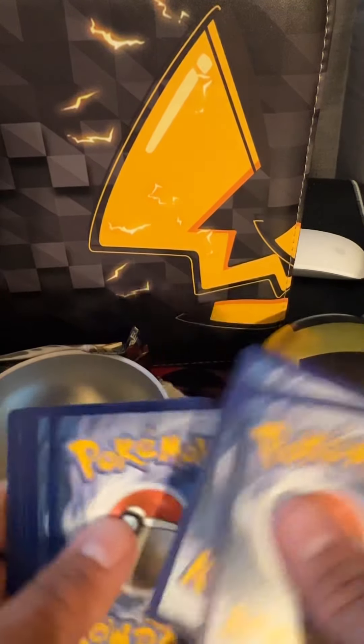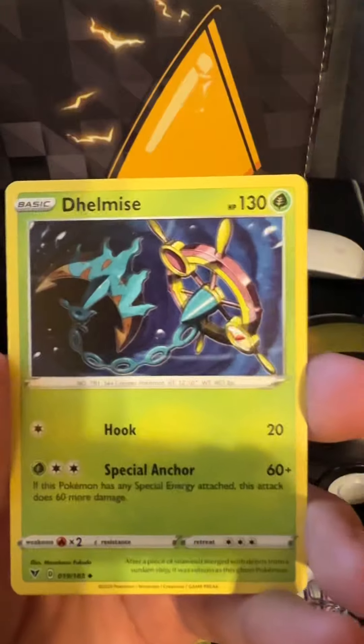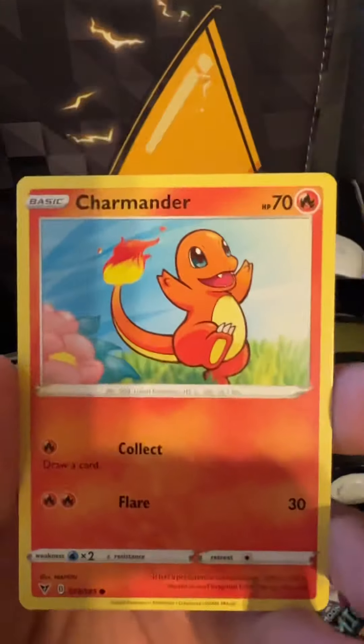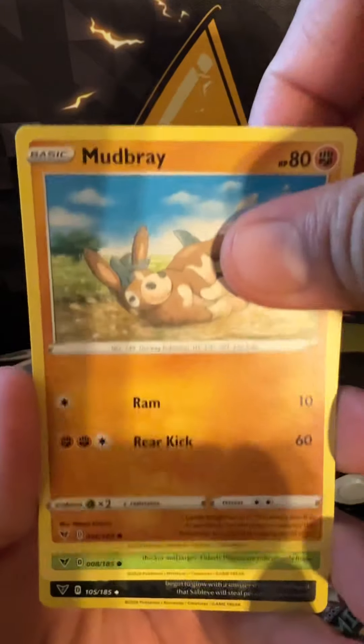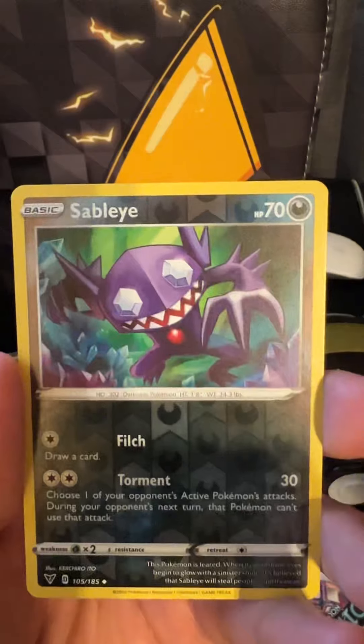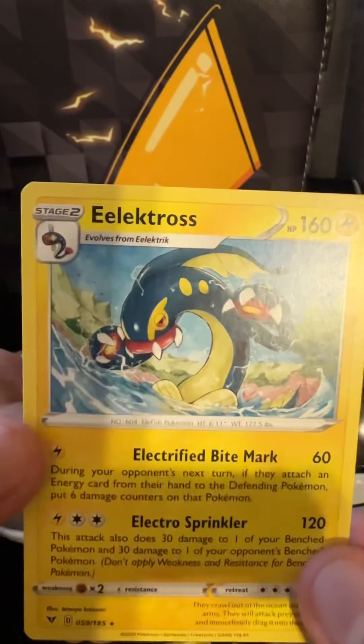Now we're going with Vivid Voltage. I'm always hoping I get a big hit in videos, but that's a green card. Two, three, four. Oh, there's a trainer here. Oh, a little baby Charmander! I've never seen this Pokemon. It evolves from like a fishy to a dragonfish.